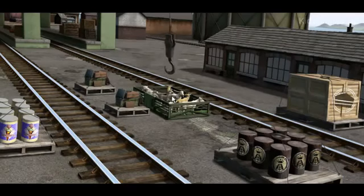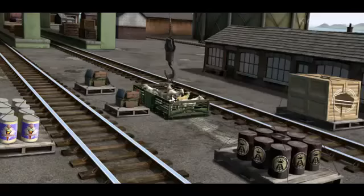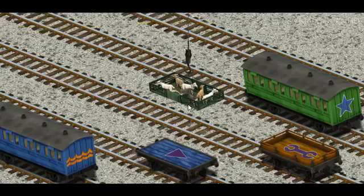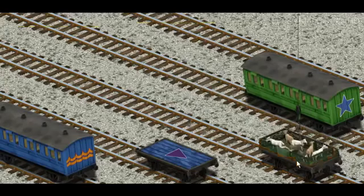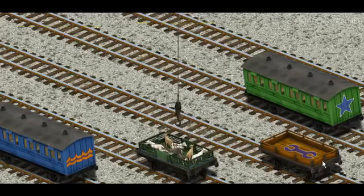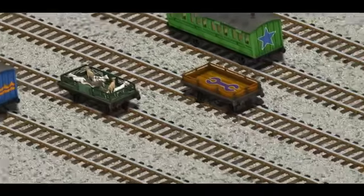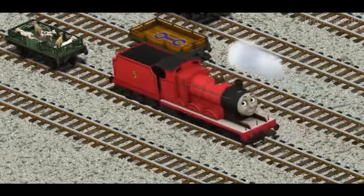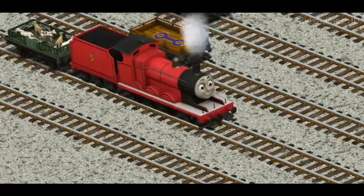There you go. Let's lift and load. Now the cargo must be loaded. Show Cranky where the blue flatbed with the triangle is. There you go.